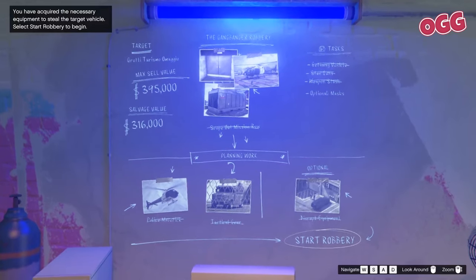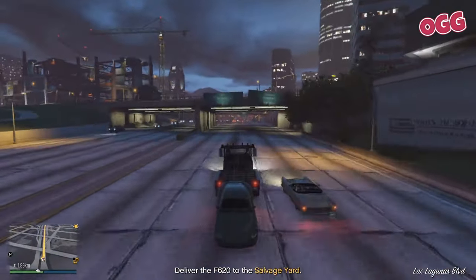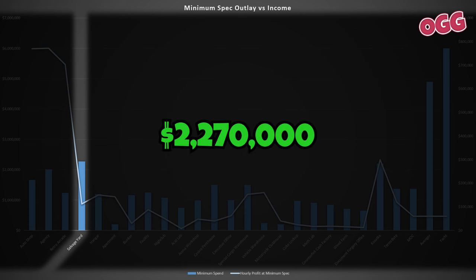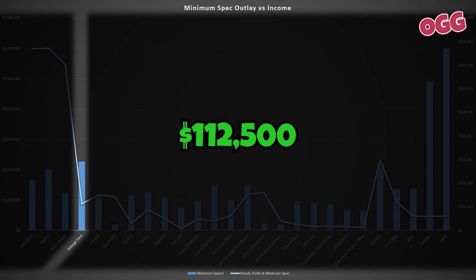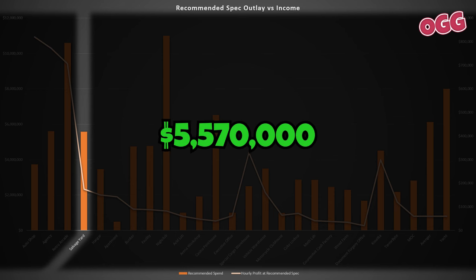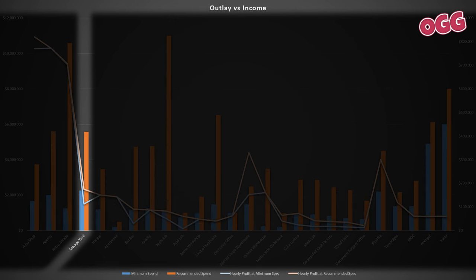Income is available from a couple of different sources. First up there are the mini weekly heists — you can do three per week, about 20 minutes each. The other income source is the tow truck business where you salvage cars for cash. The minimum investment is $2.27 million, which will generate roughly $112,500 per hour, plus a weekly bonus of $900,000 to $1 million that takes roughly an hour to collect. Stepping up to the recommended setup at $5.57 million brings income up to $175,000 per hour — about 55% higher return, so probably worth the effort.